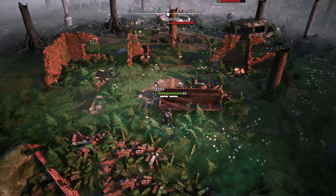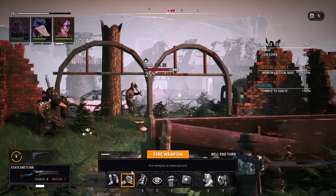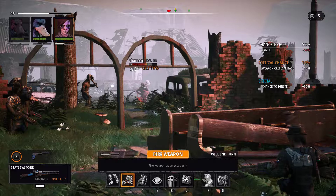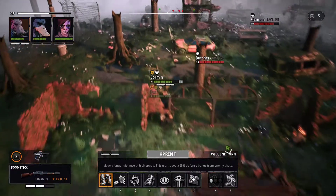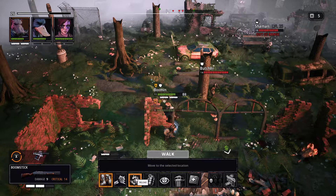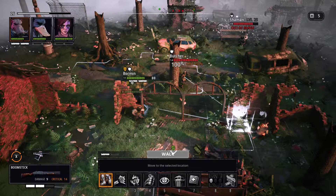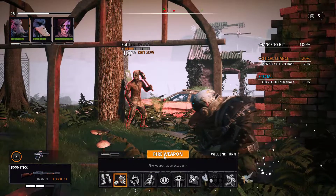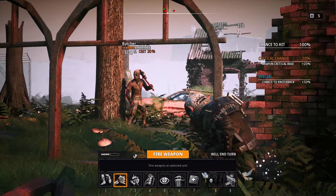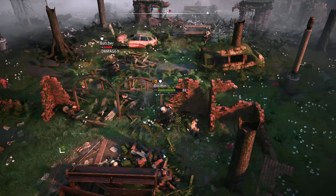Let's reload. You're way too far away really. Let's go for the Shaman again - 50 percent chance. And Bormin - you need to move. Let's go there - yeah that's a good place. Shoot because then you've got 100 percent chance of hitting. And you brought down the tree - nice. Let's cover for them.